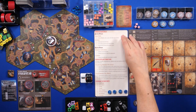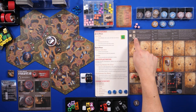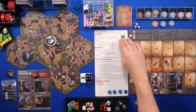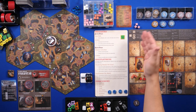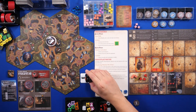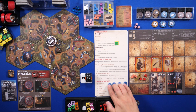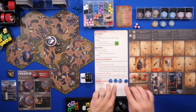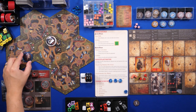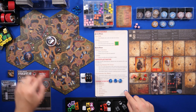We go to cleanup and then to turn start, which is where you clear all your statuses. For example, if I had used the sneak action I would remove my sneak status here, but I don't have any statuses. So we move on to day two and get our new four actions.